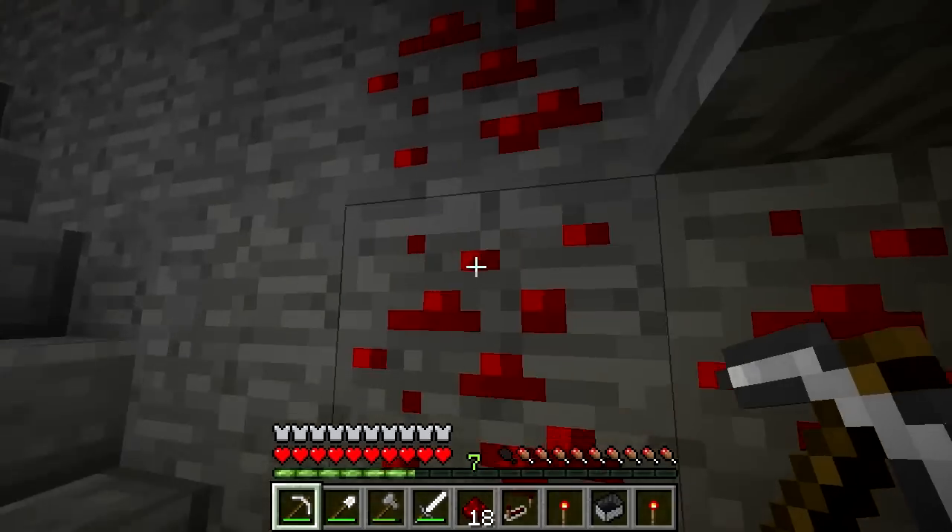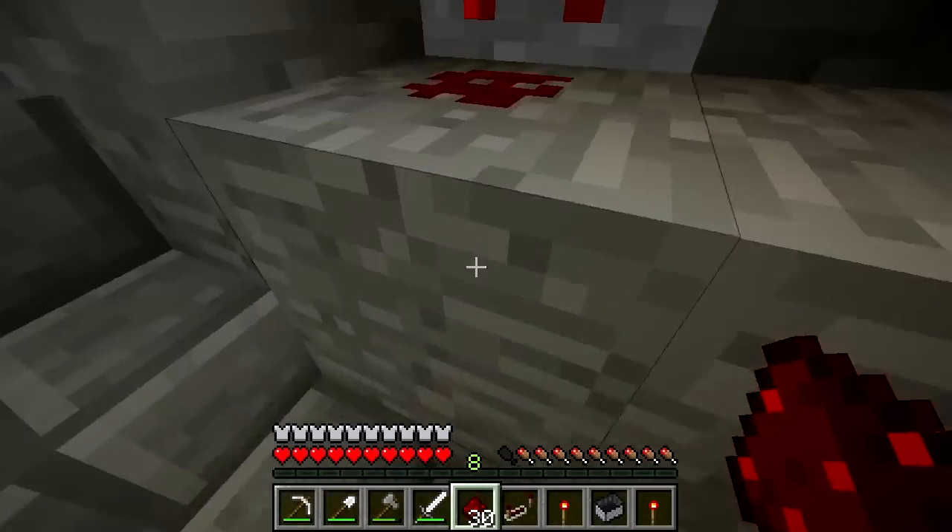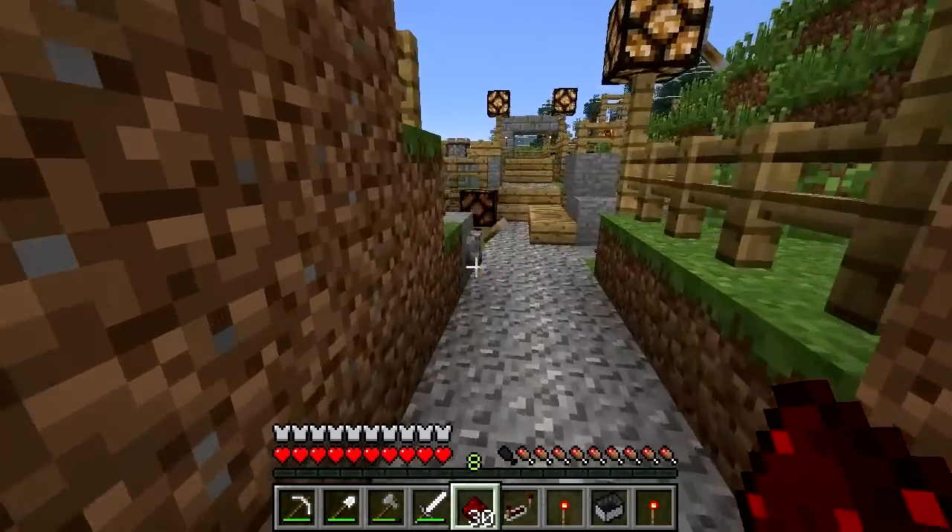Redstone wire is a block in Minecraft that acts as a conductor for charge, much like your computer wire. It's the placed form of redstone dust, which is gotten by mining redstone ore deep underground.